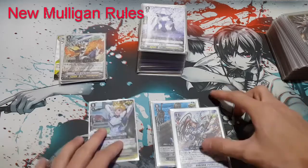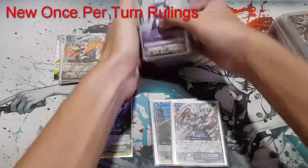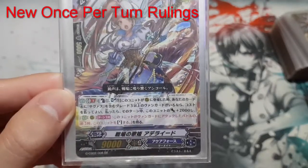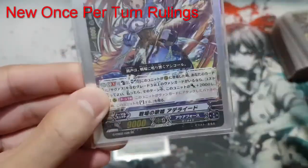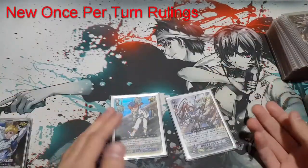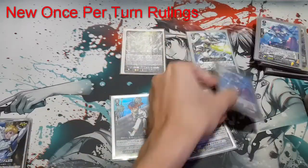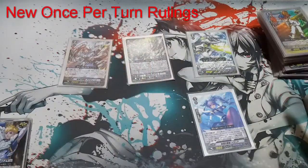Moving on to the next most impactful ruling change: the once-per-turn skill change. I'll talk about this using Adelaide as an example. Adelaide's GB1 skill — when placed on a rear guard circle in column one — gives 2k if you have Towers as vanguard. The once-per-turn skill, indicated by a small purple-pink symbol, says: at the end of this battle you may stand this unit.